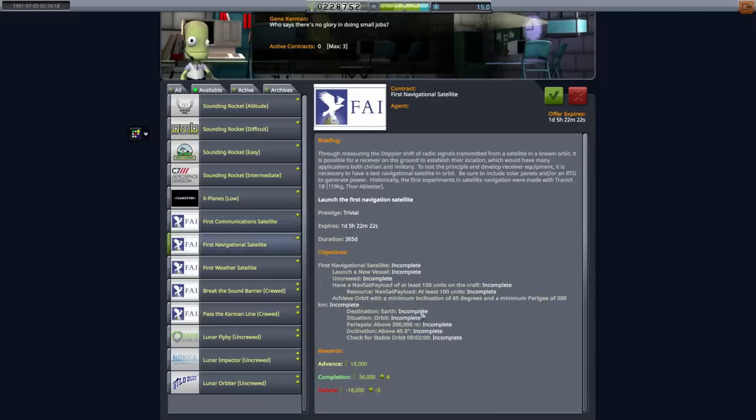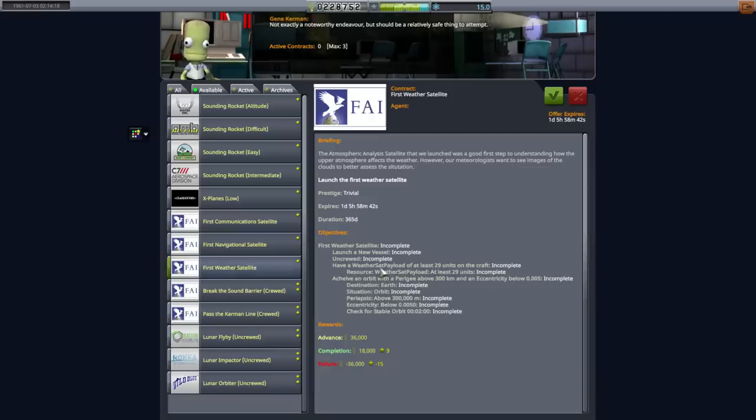We're aiming to do this ComSat contract, but we'll wait until the rocket is built before picking it up. I also want to do this Navigation Satellite and Weather Satellite contract, perhaps on the same rocket. This requires 100 units of NavSat payload sent to 45-degree inclination in a 300-kilometer orbit. The WeatherSat only needs 29 units of payload but wants an eccentricity of 0.005 — basically a circular orbit. Otherwise it's compatible with the other contract; the same rocket could deliver both payloads. The question is whether I can get it within that eccentricity.